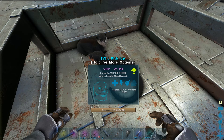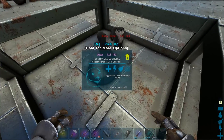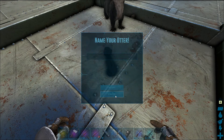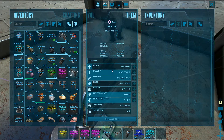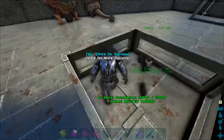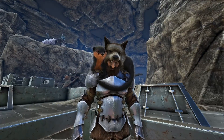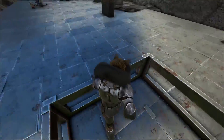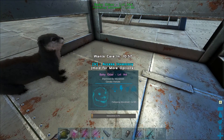Alright here we go guys — about to pop out any second here. Oh, baby otter! Let's pick them up — imprint the baby otter! Level 144 female! No mutation on this one, but we've got the pen started now so we can start breeding these guys whenever we want. These guys are going to be amazing.